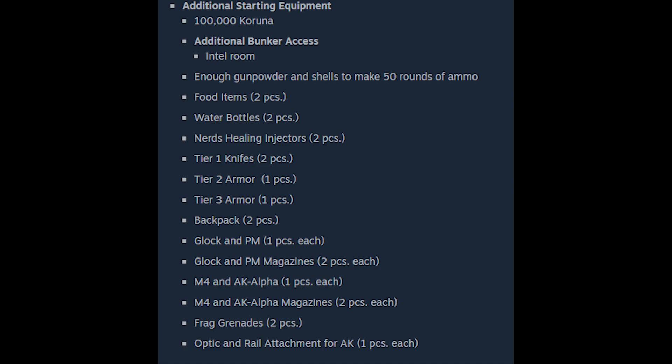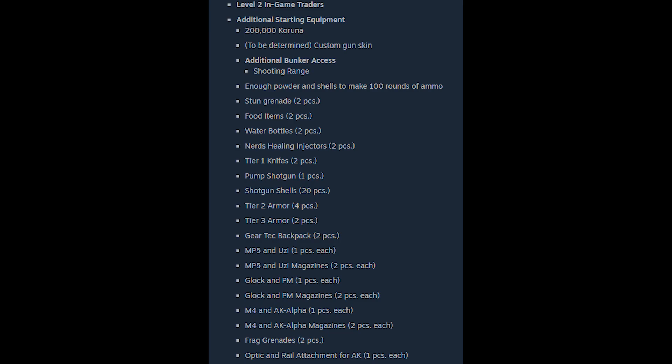Next up, the Join or Die Bundle costs ten dollars. You're going to get 100,000 Karunas, additional bunker access to the intel room, enough gunpowder and shells to make 50 rounds of ammo, two food items, two water bottles, two NRs, two tier one knives, one tier two armor, one tier three armor, two backpacks, one Glock and PM with two magazines each, one M4 and one AK Alpha with two mags each, two frag grenades, and one optic rail attachment for the AK. It is definitely worth noting that all of these are on top of the benefits from the Care Package Edition. I would definitely say this edition is worth the buy without a doubt.